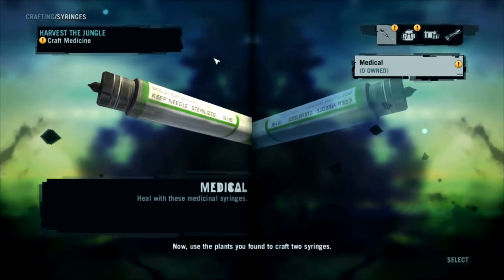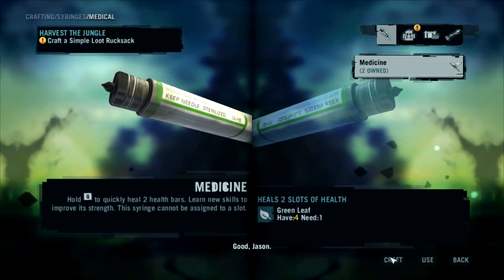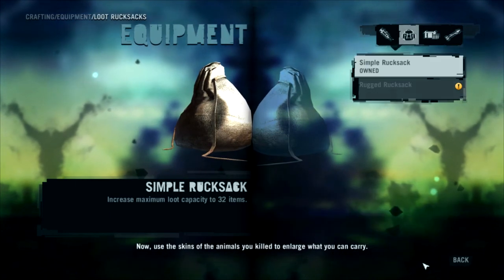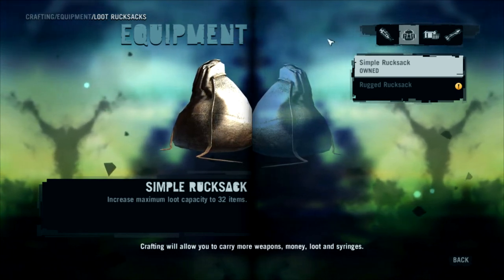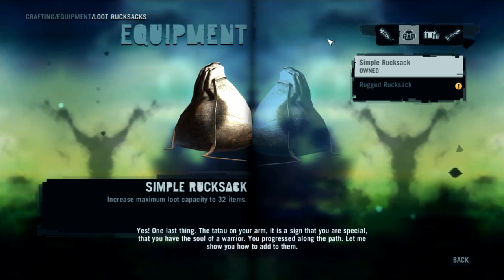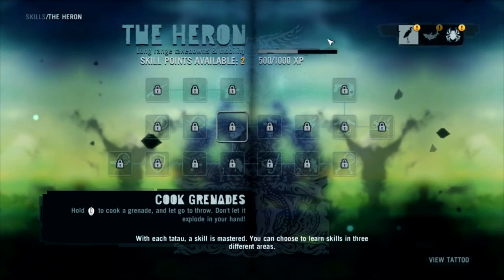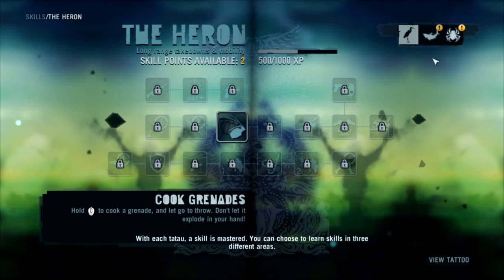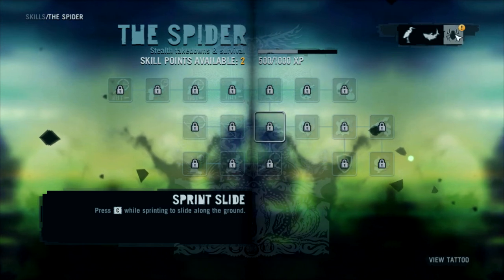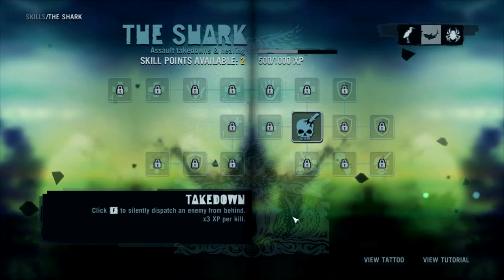Now use the plants you found, craft two syringes. It is a sign that you are special, that you have the soul of a warrior. You progressed along the path. Let me show you how to add to them — with each skill mastered you can choose to learn skills in three different areas. Now I will teach you the takedown. This is like a whole new level of awesome! The shark looks cool, and you can see the tattoo in the background — I guess that goes on your arm like a sleeve.